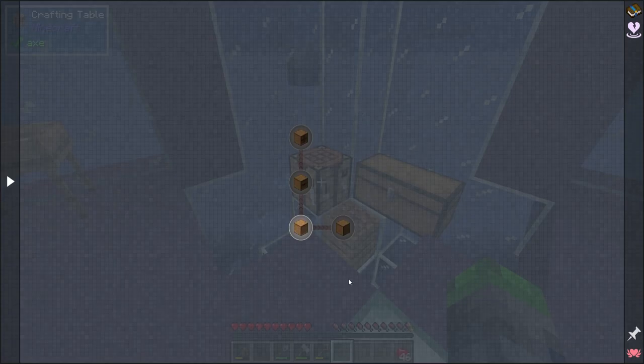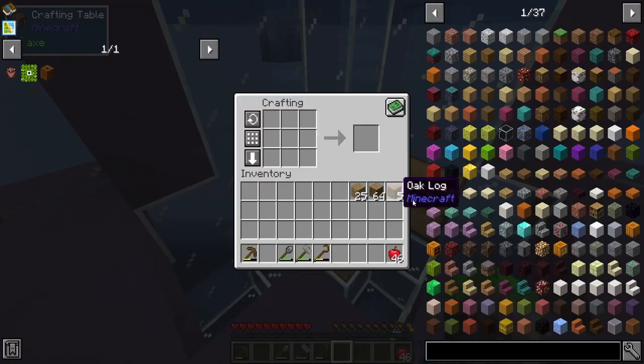Looking at the quests to plan ahead, we need to make a couple of drawers here for the next step. We're going to need quite a few more drawers because we need to make different styles of these. Storage drawers, if some of you don't know, is a fantastic mod.